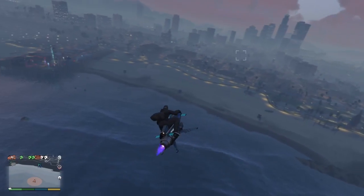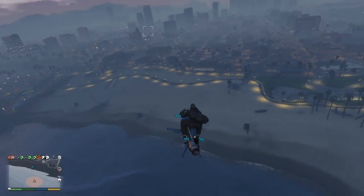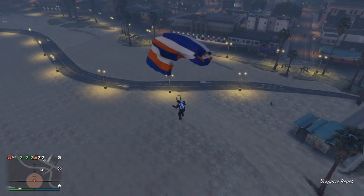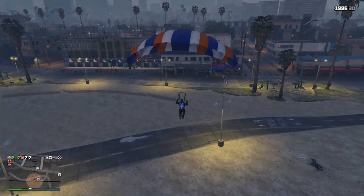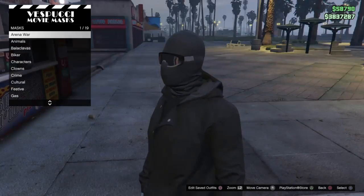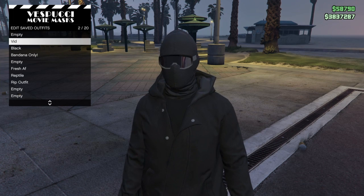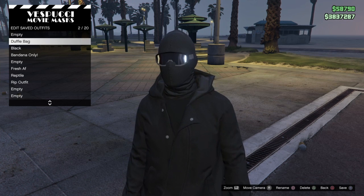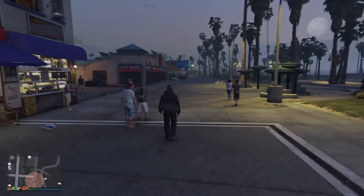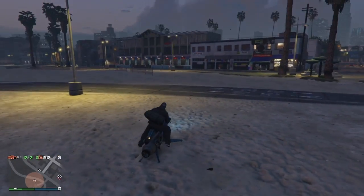Go to the beach and get high up in the sky with your helicopter or Oppressor Mk2. Parachute down in front of the mask store and spam right on the D-pad. If you mess up, just retry it — it doesn't get rid of the duffel bag if you don't do it right, so just retry it. You should not have the parachute on your back anymore. Go ahead and save it — I'm going to name mine 'duffel bag.' Once you do that, back out and you'll see you don't have the duffel bag visibly on, but when you go to Style and select duffel bag, you'll see it's completely on your character in GTA Online. Hope you guys liked today's glitch — this has been your boy Frosty, the GTA 5 clothing glitch, and I'm out. Peace.